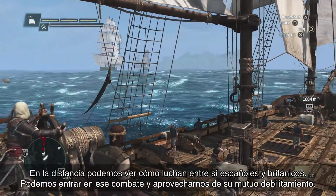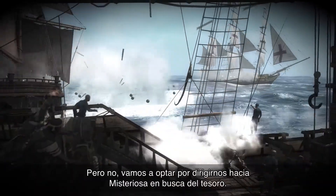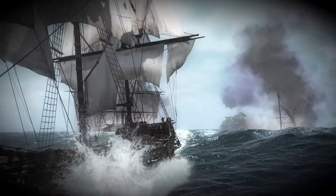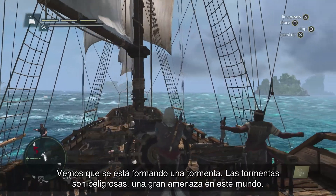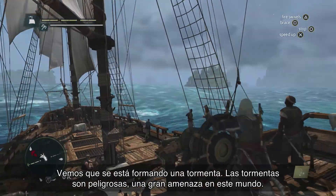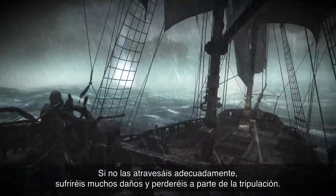In the distance, we can see Spanish and British ships fighting each other. We can jump into that fight and take advantage of them weakening each other off, but instead we're going to head to Mysteriosa for that treasure. We can see that there's a storm building up. Storms are very dangerous — they're a big threat in this world. If you don't navigate them properly, you will take damage and you will lose crew members.